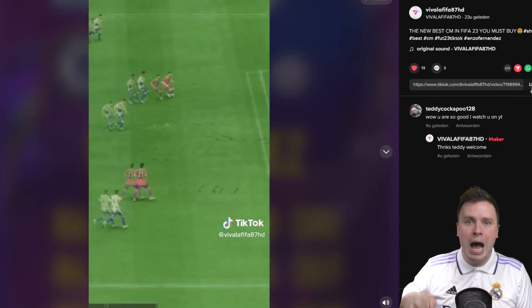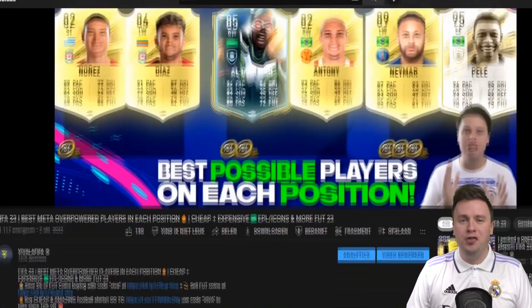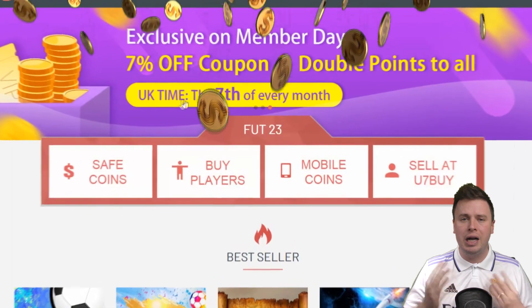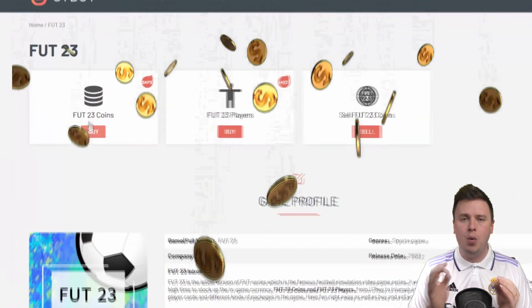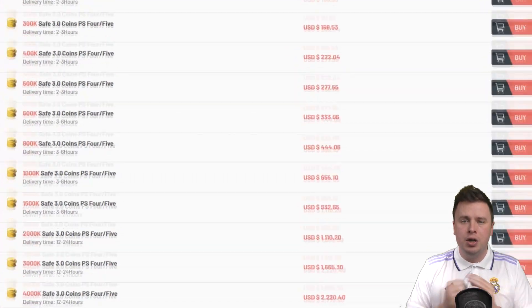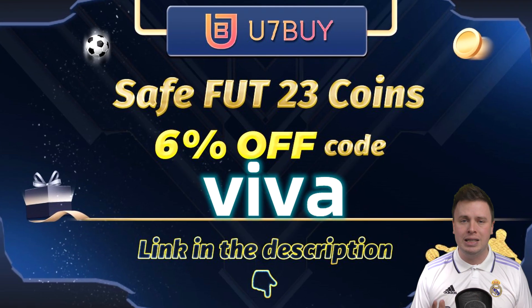Who are the best possible three players in every single position in FIFA 23 Ultimate Team? If you want to buy these amazing players but you're out of coins, don't worry - go to u7buy.com, links in the comment section and description. When you use the code VIVA you get six percent off your deal and millions of coins for just a couple of bucks.